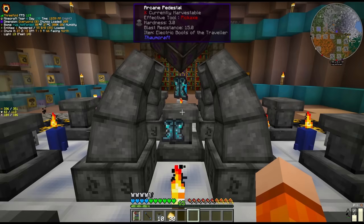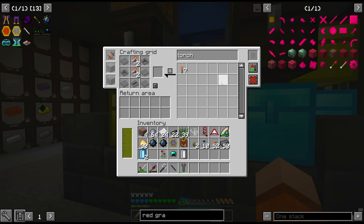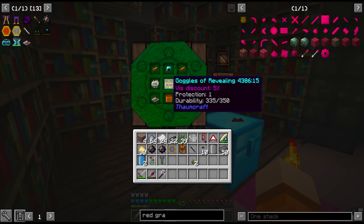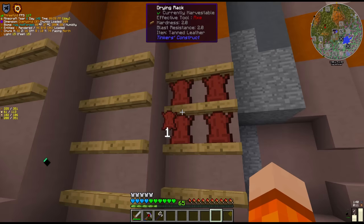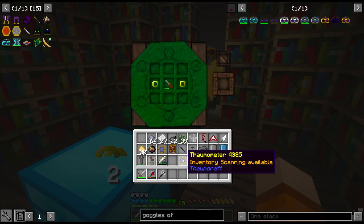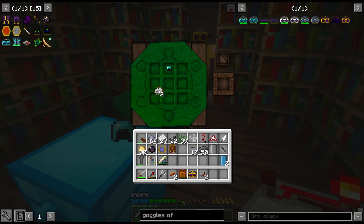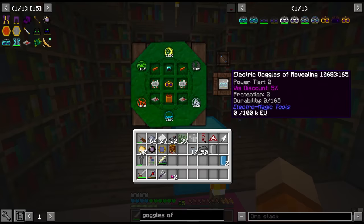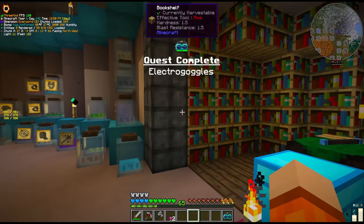Off to a good start — we have the electric boots of the traveller. I believe we should have the resources for electric goggles. I really hope this works with some durability damage on there. Oh no, it doesn't work — we need a new set of goggles I think. About 20 minutes later, we should have the materials for a new set of goggles. Now is it going to let us piece it together? Oh nice. Just insufficient V — we can deal with that. And there it is: the electro goggles. Yeah, that's easier than goggles of revealing.